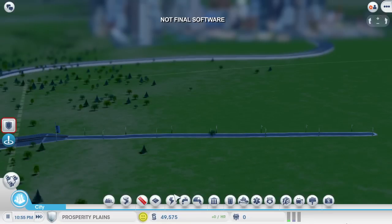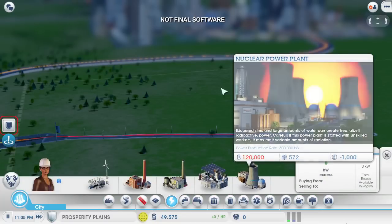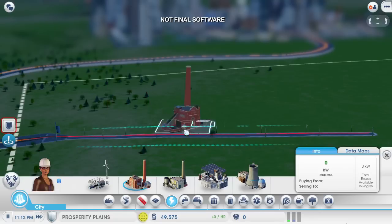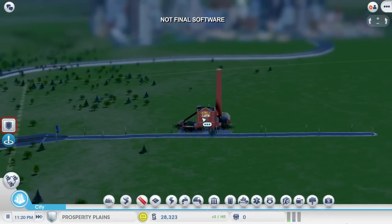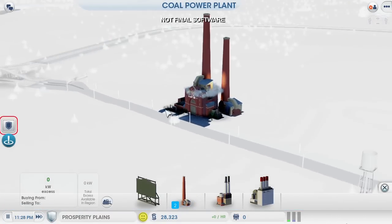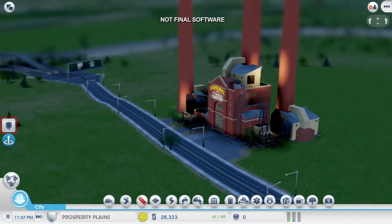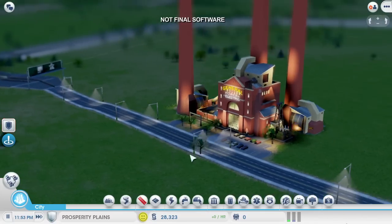There are several different power options to choose from. This nuclear power plant is attractive, but it costs way too much. I could transfer money from my other city over to this one, but I'd rather spend that money to grow my casino empire. So a new coal power plant is a better option for me, since it's a lot cheaper. Although it's dirty, it'll take a long time for any pollution to drift over into my casino city. One of the cool things about multi-city play is that the Sims are going to drive back and forth between the cities — you can already see some commuters from my casino city making their way over here to work in my coal plant.